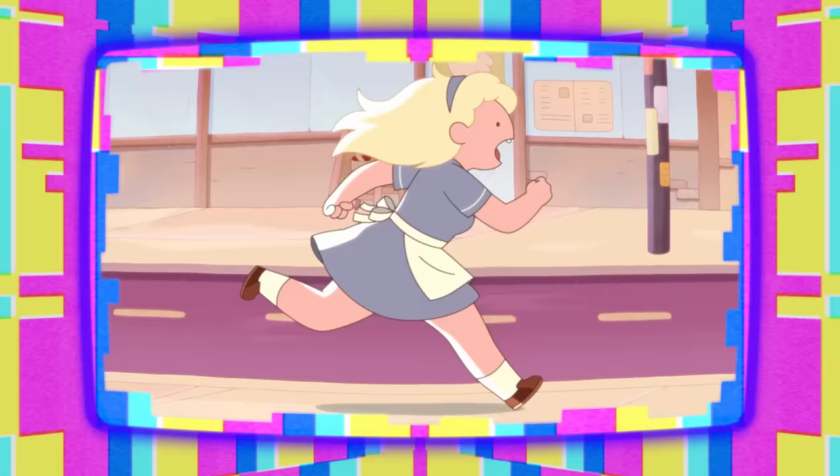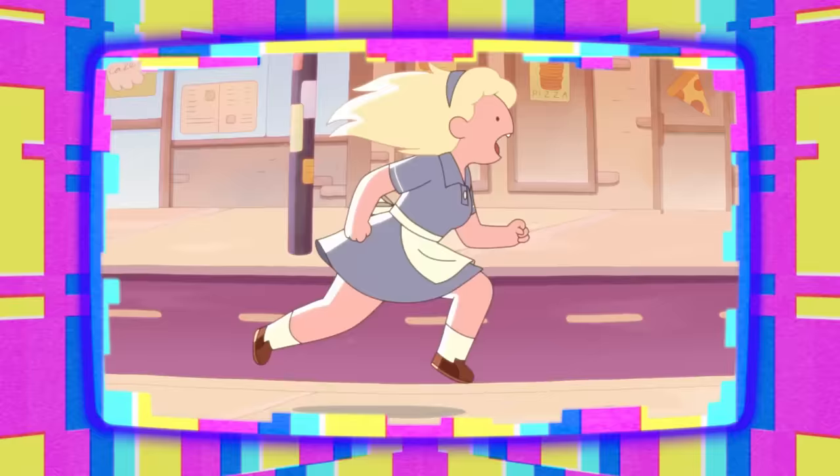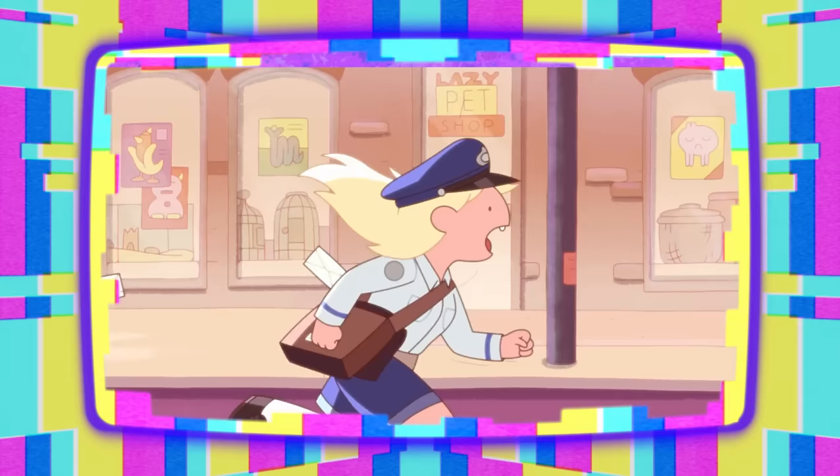There are a bunch of cool little background details as Fiona runs down the street. We get an idea of the types of jobs Fiona's been blowing through: waitress, maid, construction worker, postal woman, lifeguard, and fast food server. While running, she passes a ghost cafe, a pizza shop, a bike store, the lazy pet shop, another cafe, Serious Books where you can get some heavy reading done, and a 24-hour laundromat.